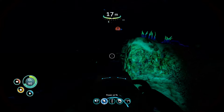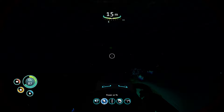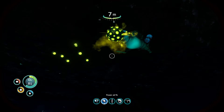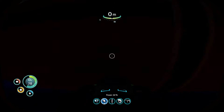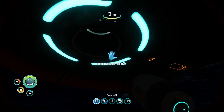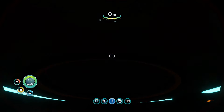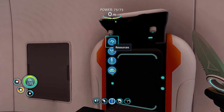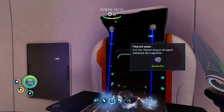Where's the ship now? It's not really a ship, it's a life pod. Back at the life pod now. Go to the fabricator — food, water, filtered water. And you want to keep fabricating that.